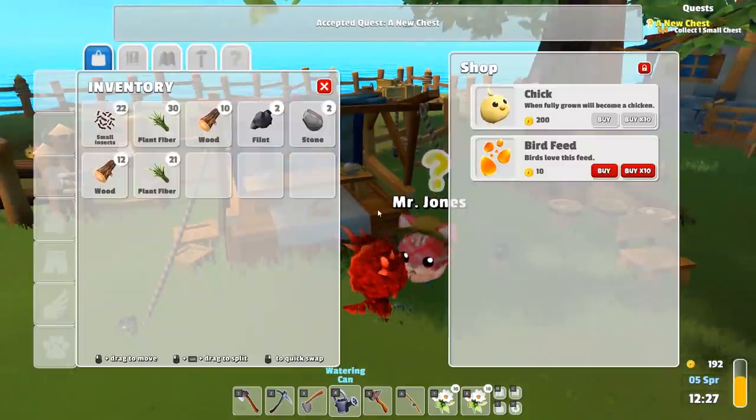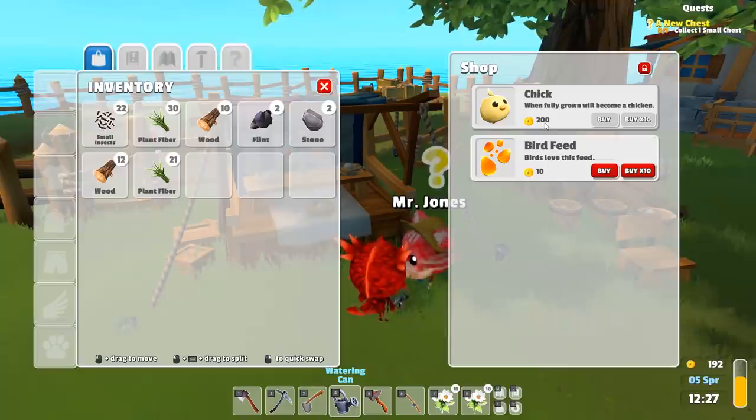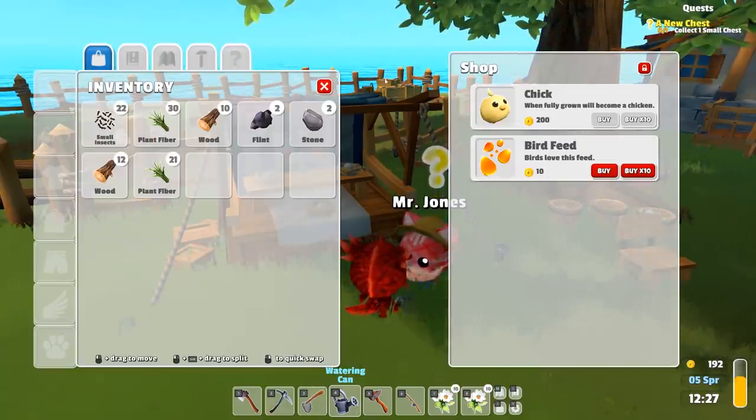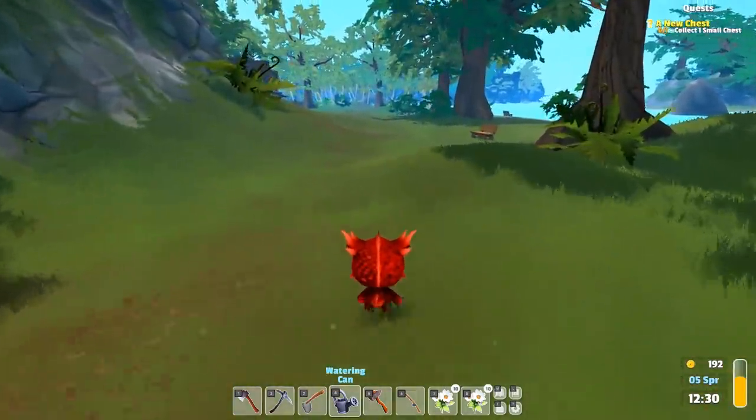I want to go to the shop though. 'A chick when fully grown becomes a chicken.' Oh gosh — they're 200 each and we have to buy feed for the chickens too. That is a daisy a piece. Oh my goodness, we've got stuff to do!